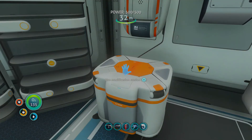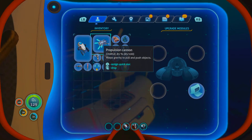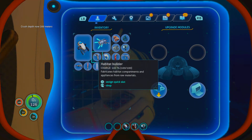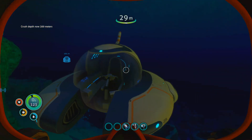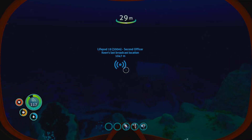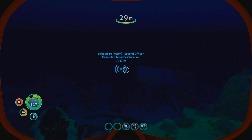I probably shouldn't have pressed that. Let's put the depth module in — now it's 300 meters, oh f*** yeah! So there's a distress signal to life pod 19, where apparently there's some stuff, so I'm gonna go there in the next video. Hope you guys enjoyed this episode of Subnautica, ladies and gentlemen — I love you guys so much. Thank you for suggesting this game, like and subscribe, and it's been your boy Jimmy Thickness.